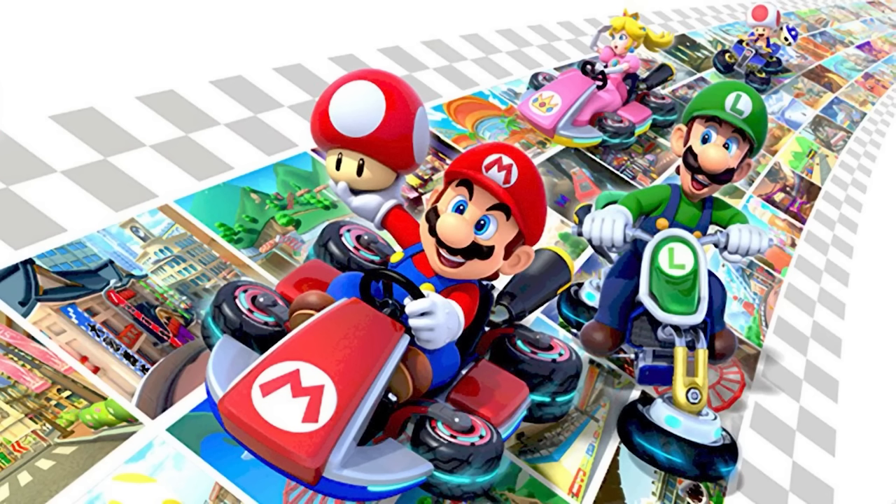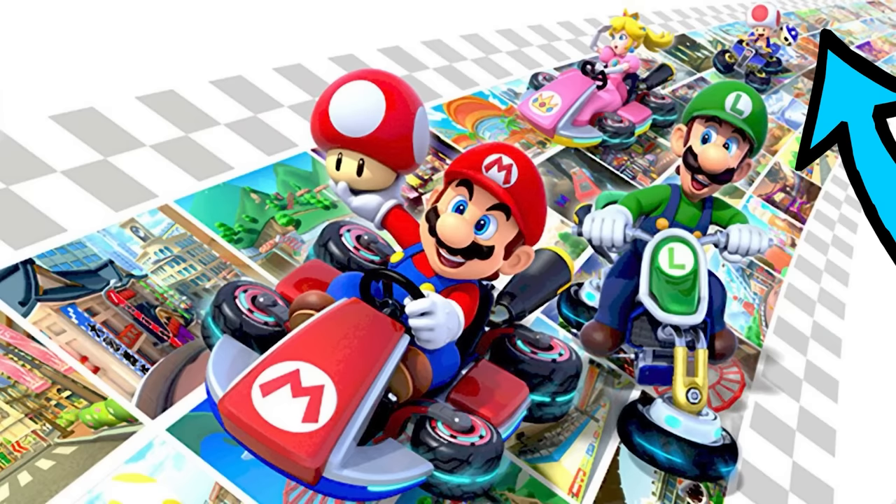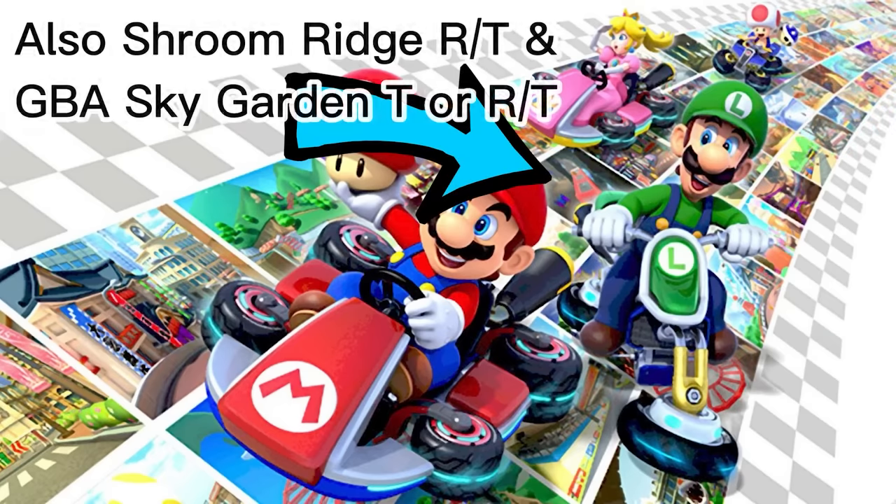The banner also teased Amsterdam Drift and Bangkok Rush before their official releases in Mario Kart Tour. Almost all the courses from the banner made it into the DLC, but 3 remain elusive and never materialised: Super Mario Kart's Mario Circuit 1, Mario Kart Tour's Remix Mario Circuit 1, and Mario Kart Tour's N64 Choco Island Tea.